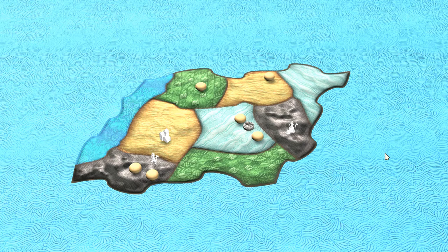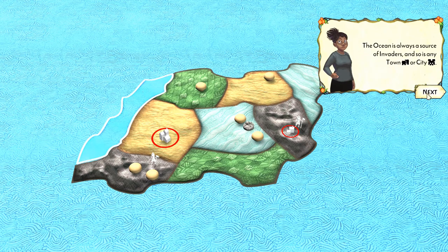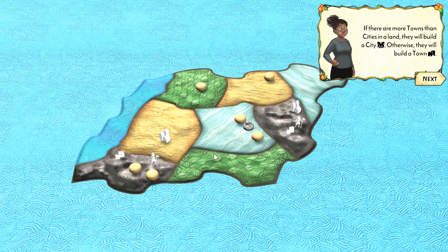The tutorial first shows what it would look like if the invaders didn't have the spirits to defend against them. The first step is explore — they always explore by the same terrain type shown on a flipped card, in this case mountains. They come from the coastal space or from any cities and towns in the area. Next turn they build: if there are more towns than cities, you build a city; otherwise you build a town. So if you build constantly, it goes town, then city, back and forth.